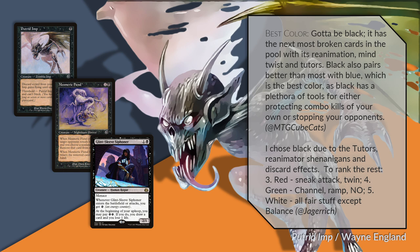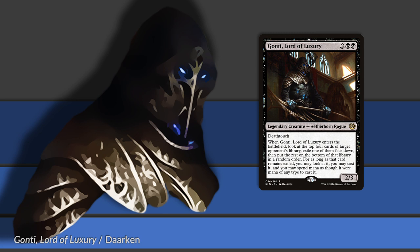Anyone who watches my stream regularly knows exactly what Black's highlight is going to be for this cube: Gonti, Lord of Luxury. It could be anything. It has a dope ETB trigger — when it enters the battlefield, you get information from your opponent's deck and you get to cast a spell from their deck. All this with a 2/3 body and deathtouch. ETB triggers mean you can keep doing it. In one of my cubes I've been able to deck people with Gonti multiple times — it's happened twice. It is possibly not only the most fun card ever made, but its power level is pretty high, and it gets my highlight in Black for the cube.